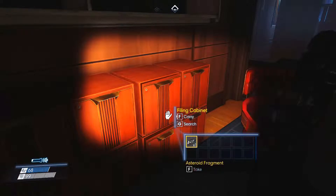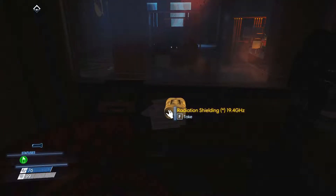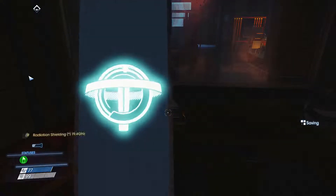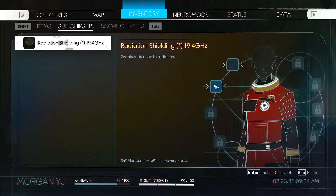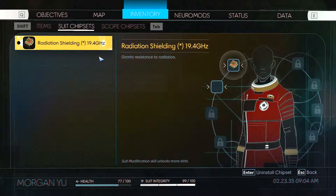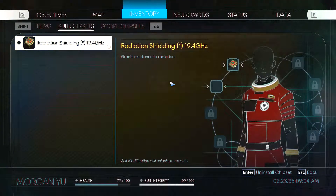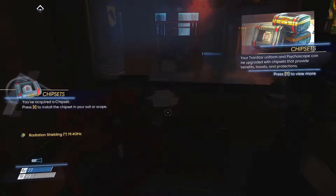Another bourbon, asteroid fragment, apple — at least I'm getting health. What's this? A radiation shield. You can install these things — that's quite cool. There we go, I've got resistance to radiation now.